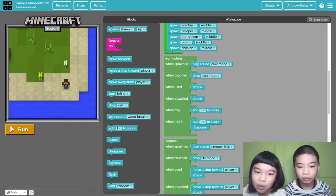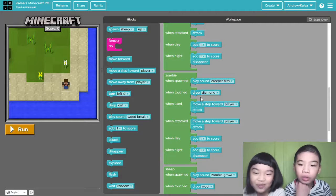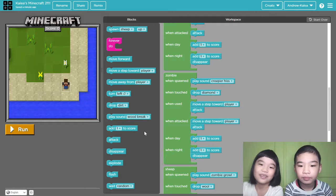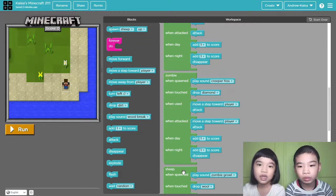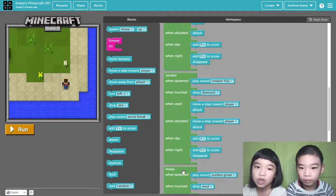Then zombie: when spawn, play creeper. But there's also a creeper, so they're playing the original sound. On touch, drop diamond. Then everybody will attack the zombies and you'll get rich! Then when used, move a step towards player and attack. So if you use it, press space — it will move one step forward. When zombie killed me in Minecraft I was hitting it with my hand.